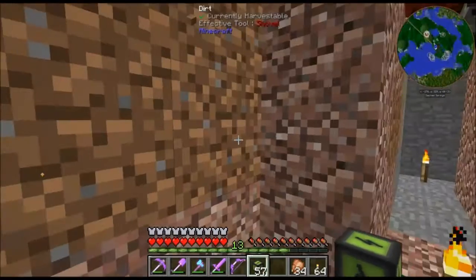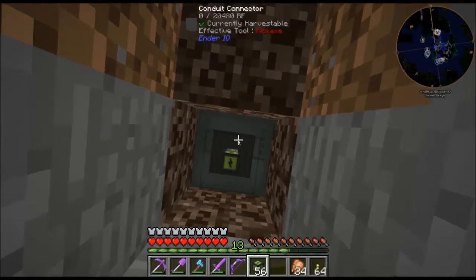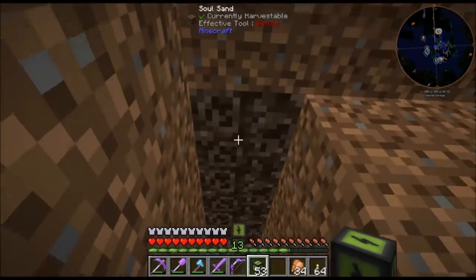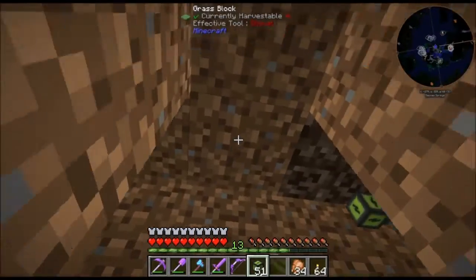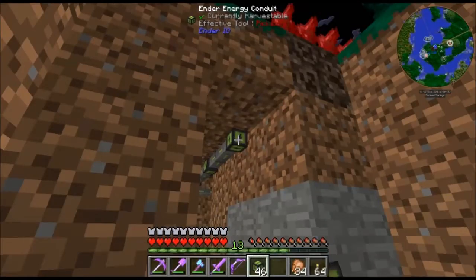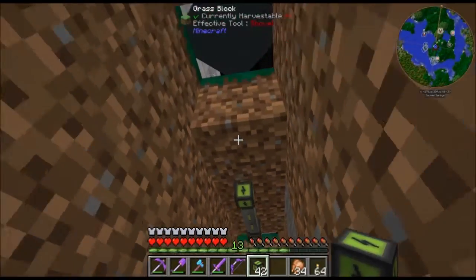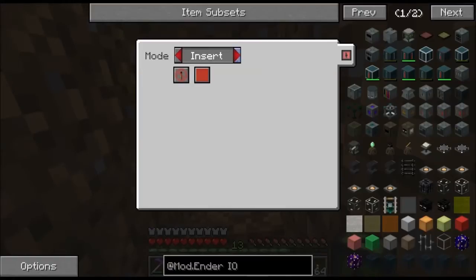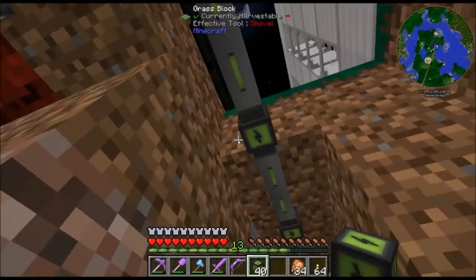I need to go this way too, and this one's the energy input also - so insert. I missed my turn. And I'm gonna connect these two together and then go this way. Insert. Okay, I actually need to do one other thing here - get up here to the chest. I need to hook up an energy source and I'm going to put that right here.